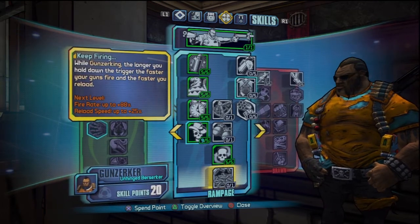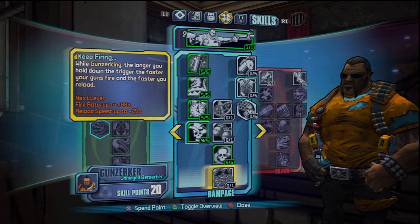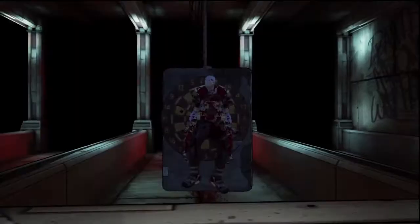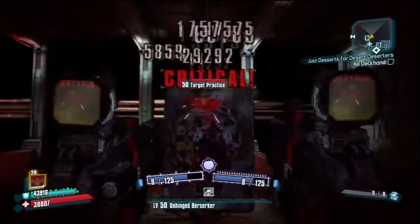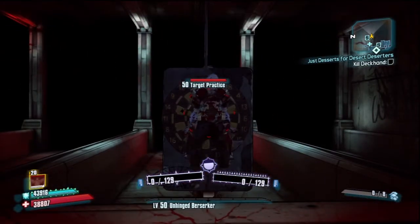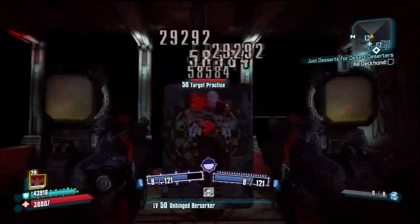Keep Firing increases your fire rate and your reload speed the longer you hold down the trigger. I wouldn't recommend this for Jacobs fire or pull-the-trigger guns. Like light machine guns or shotguns — anything that fires fully automatically.